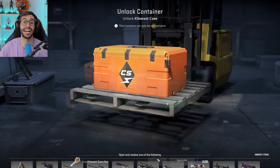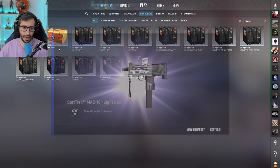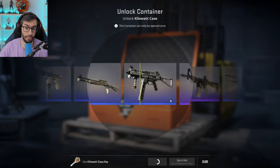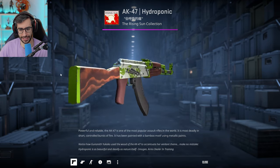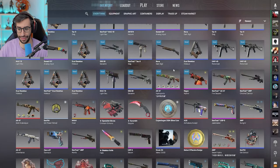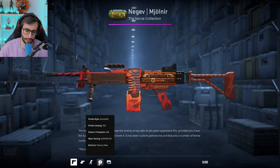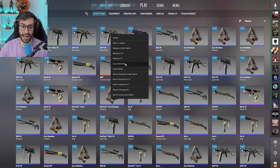Os voy a enseñar dos sorpresas si habéis llegado hasta aquí. Vendí skins en Buff antes del update y con ese dinero saqué otras skins de Key Drop. Una de ellas es una hidropónica Factory New con unas pegatinas brutales que ni aparece en Key Drop, que solo llega hasta Minimal Wear. Y por último, la Negev Mion. Estas dos armas me han salido a 0,03 y en total han sido unos 4000 euros. También me dio para una VP Asiimov.